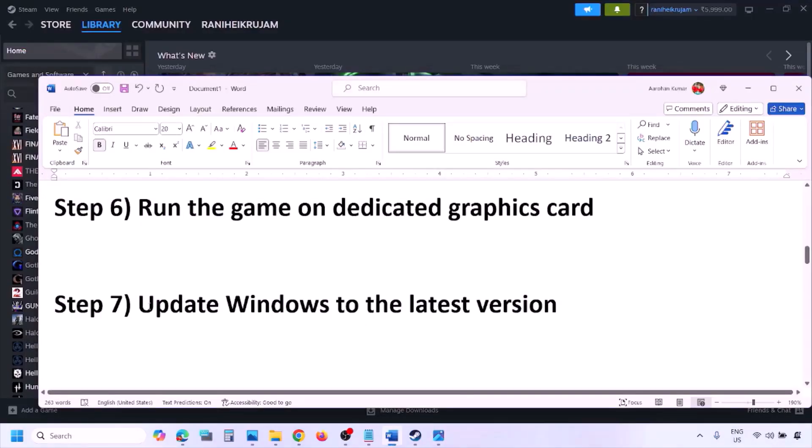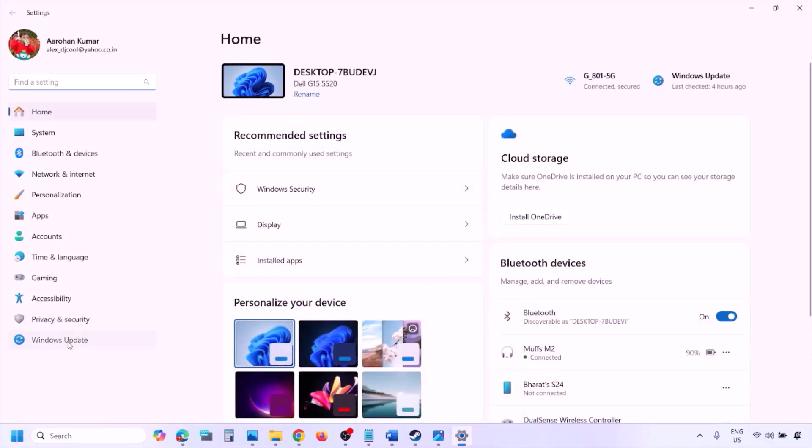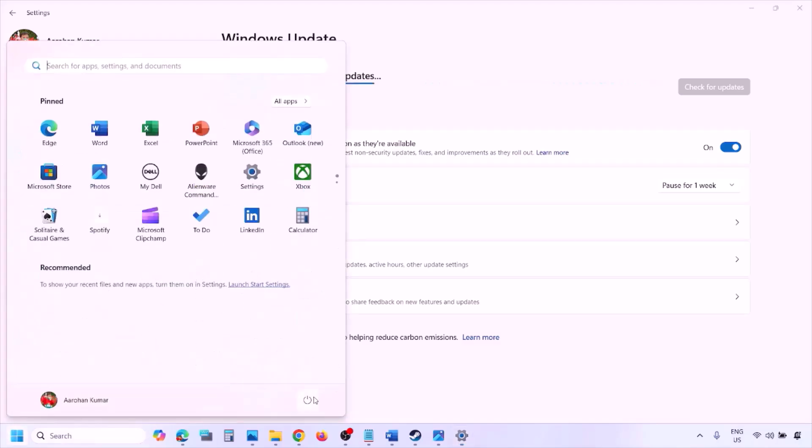The next step is to update Windows to the latest version — this is important. Go to Windows Settings, then go to Windows Update, and click Check for Updates. Once all the updates are installed, restart your computer, and after the system restart launch the game and check.